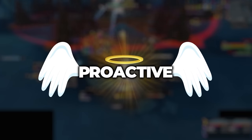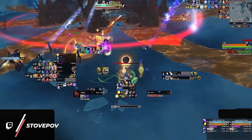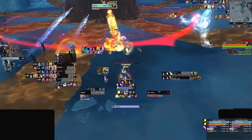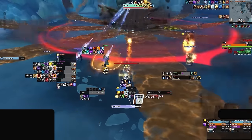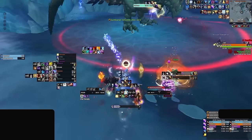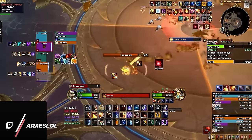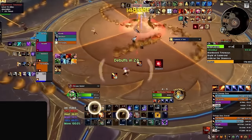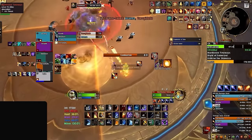Once again, the solution is to be proactive. Here we're following Stove on the same boss, where lots of movement will be needed. Not only is he positioned further back, limiting the amount of time he needs to move, but every time he does move he weaves in an instant cast global. He is also saving his Full Moon until the end of the phase, where he will actually have time to cast without interruption. On top of being proactive with positioning on pulls, you need to think ahead of when movements will be needed so you can weave instant cast globals into your rotation to maximize DPS.